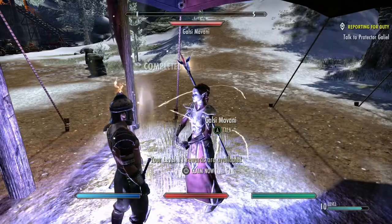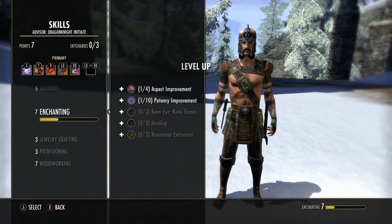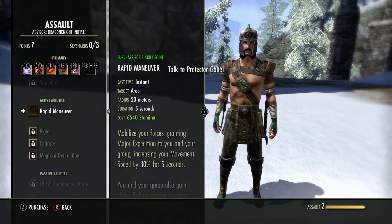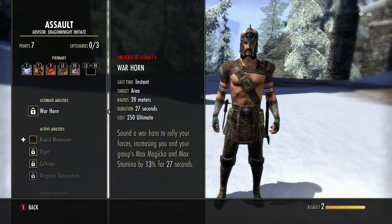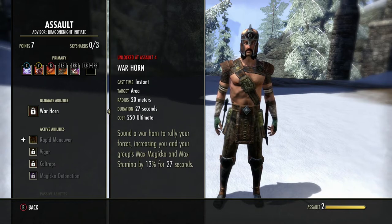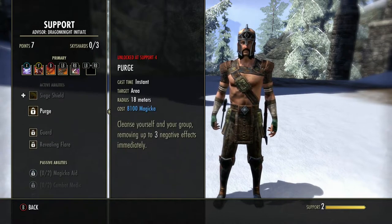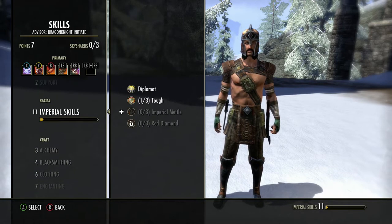We leveled up — awesome! We now have two new skill lines: Assault and Support. We're going to go ahead and put points into these because we want Rapid Maneuver. If you're going to be a tank, get to level four because War Horn will be one of your main ultimate abilities — and you get there by playing in Cyrodiil. Completing these quests will bring you to level three already, then just a couple of battlegrounds to reach level four. The support skills are mostly only useful in Cyrodiil, but Assault and Support level up together.